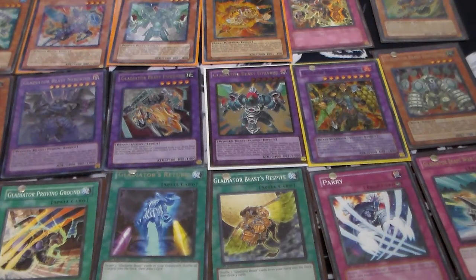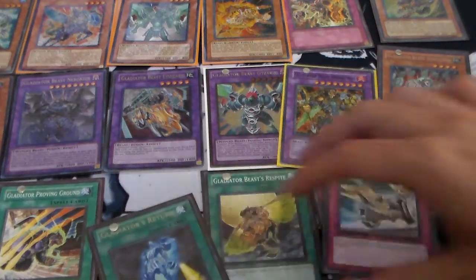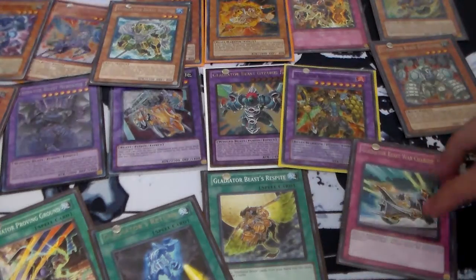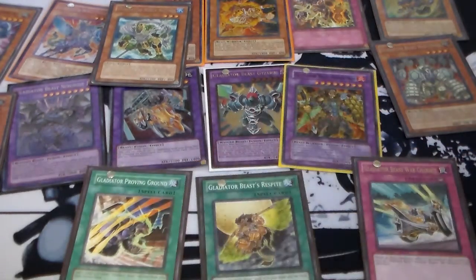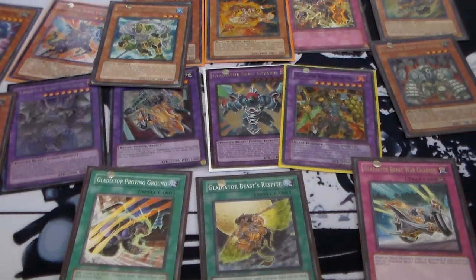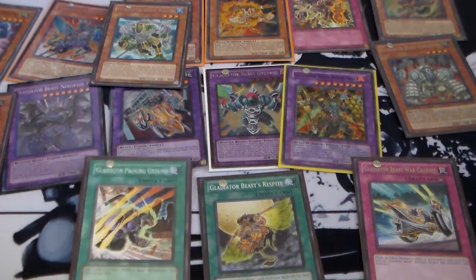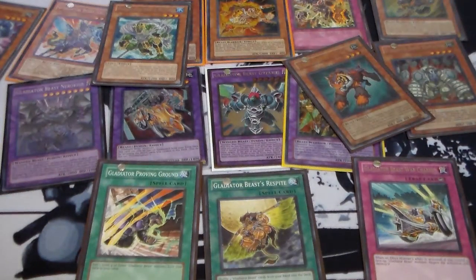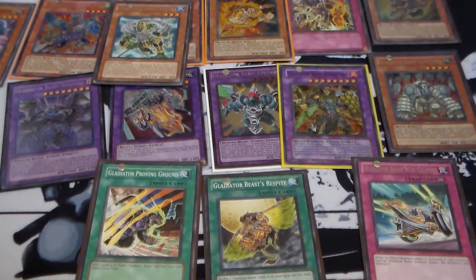Do they have potential within the meta? War Chariot could negate stuff. Nobody uses Parry. Retiari can manage the graveyard. No one uses Return. There are so many cards within the archetype that they don't use — but that happens with all archetypes. There's always a card here and there that no one uses, like with Fluffals, where no one uses Fluffly Crane.